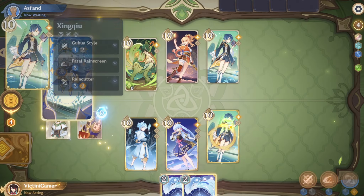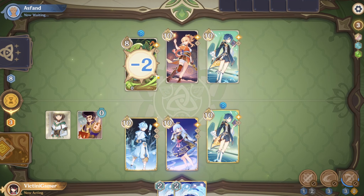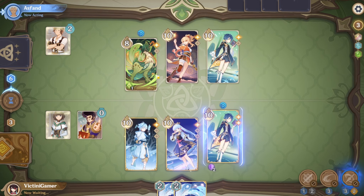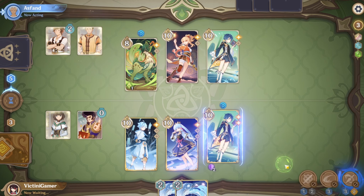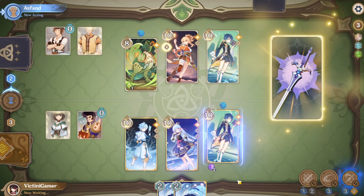Get rid of this. Use an elemental skill right here. There we go! We will use this burst. Honestly, get rid of these two — I don't think we'll use these anyway. Now, let's see what the Jade Bloom Terrace Room does. Probably like an elemental skill or something.